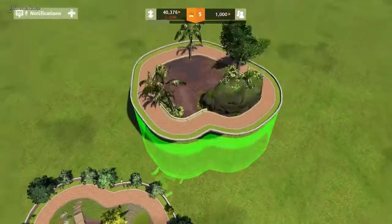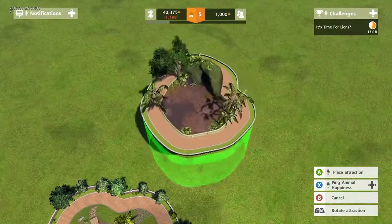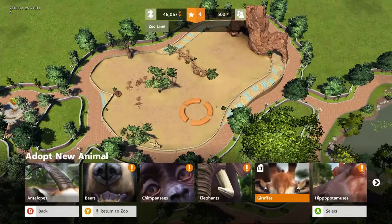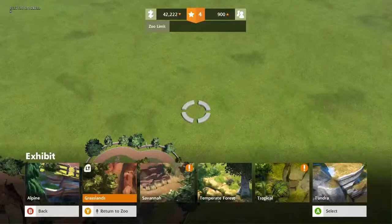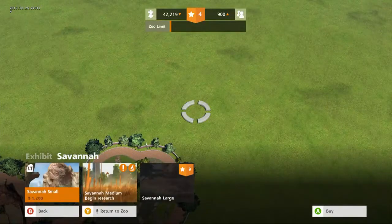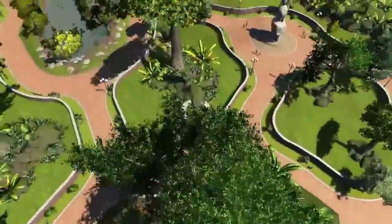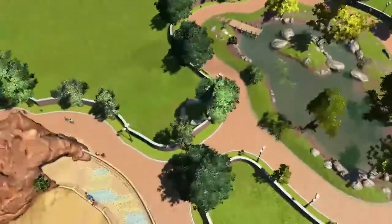With Zoo Tycoon we allow players to grab the zoo and make it their own. This Zoo Tycoon probably gives you more options and choice than you've ever had before, and so many different ways of experiencing that. We've got 101 different animals, six biomes full of decorations which you can unlock and buy. We've not only got the big exhibits with large animals like hippos and rhinos, we've got mini exhibits so you can get meerkats, lemurs, macaws, snakes. There are literally millions of possibilities in terms of how you use those things together.